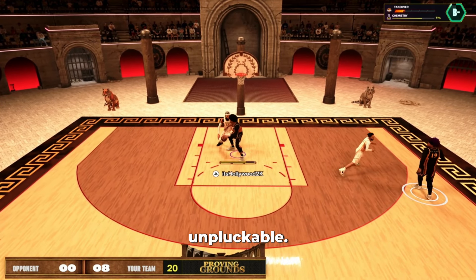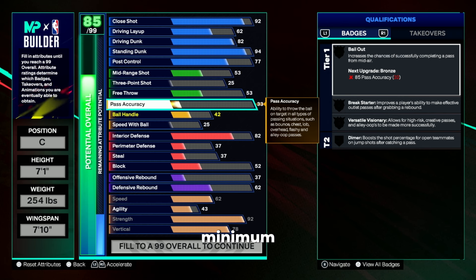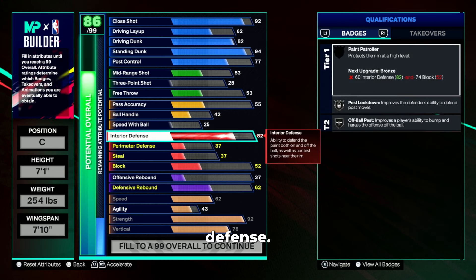For close shot, since this is a post score style build for 2s and 3s, we'll go with a 77 post control. You might wonder how that works — I lost to a guy named Remiana who was number three in the world at the time, and all he had was a 77 post control. I was on a build with 94 interior and 94 block, and this guy was still able to drop-step me every time. He went eight for eight — all standing contact poster dunks — because of his 99 standing dunk.